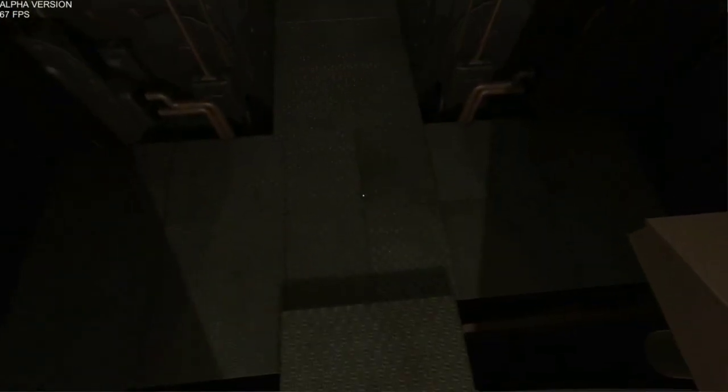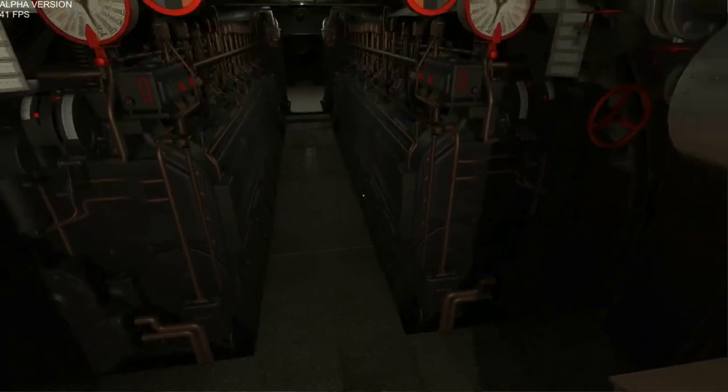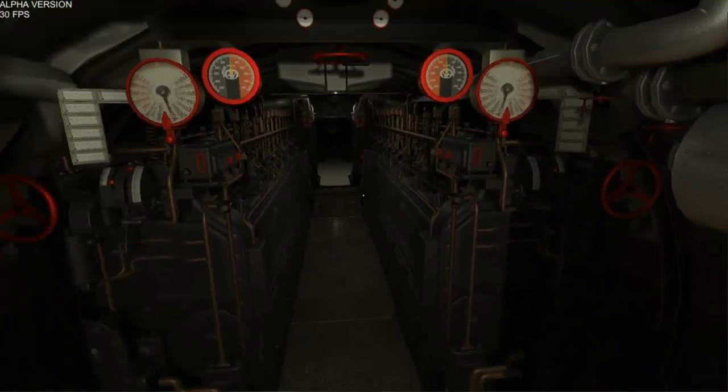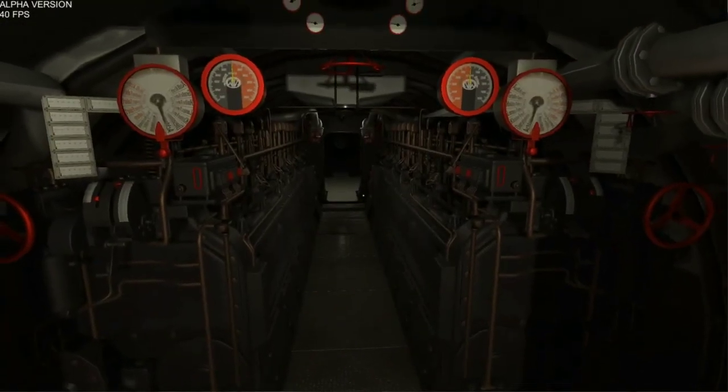Let's start up the demo scene. The first thing you'll notice is the player bobs with the sub. Because the sub now has physics and buoyancy turned on and it actually moves with the waves, the player basically stands on their feet and moves with the waves.